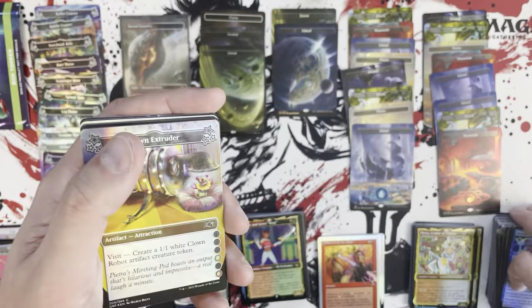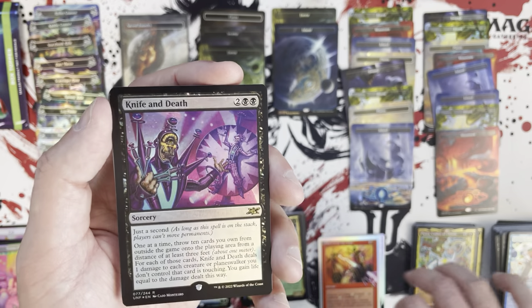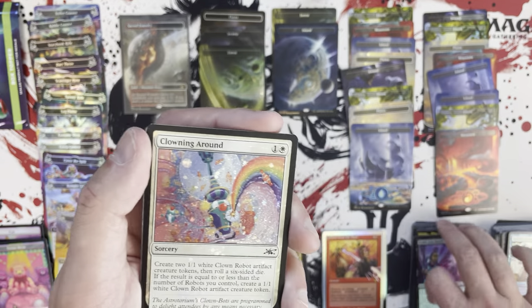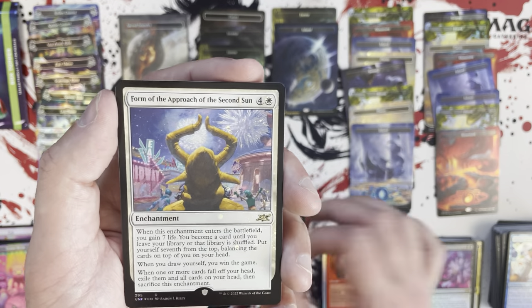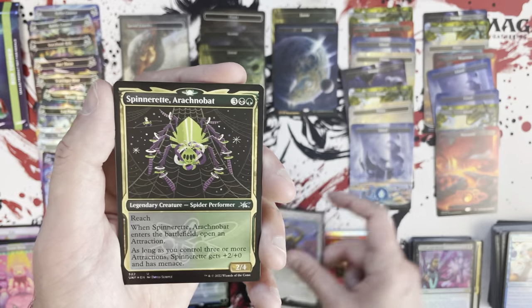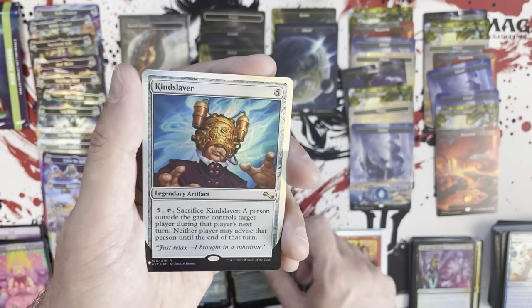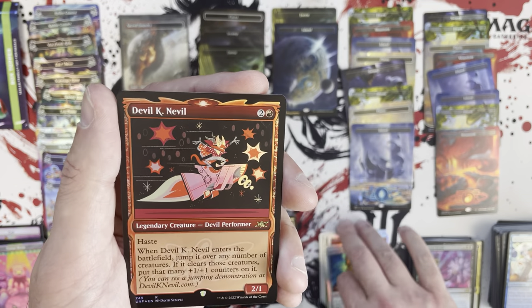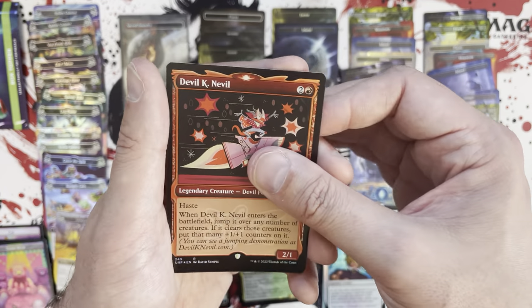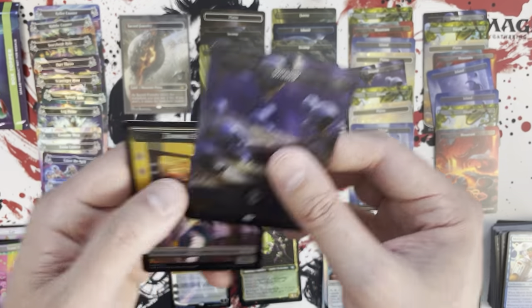There are no stickers in the collector boxes because they wouldn't matter for collector boxes. Knife and Death as a pack foil rare. Climbing Around in that galaxy foil. Form of the Approach of the Second Sun in that galaxy. Spinneret Arachnobot. Kindest Labor. Devil K. Neville — just a pack foil, not galaxy. We've got a Swamp — beautiful — and we're going to finish with another Swamp, and that is the galaxy foil Swamp.